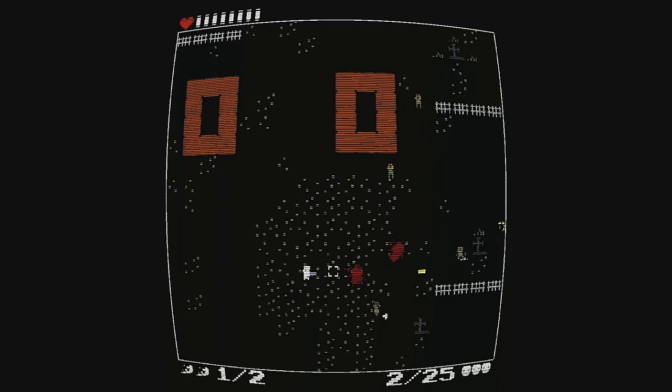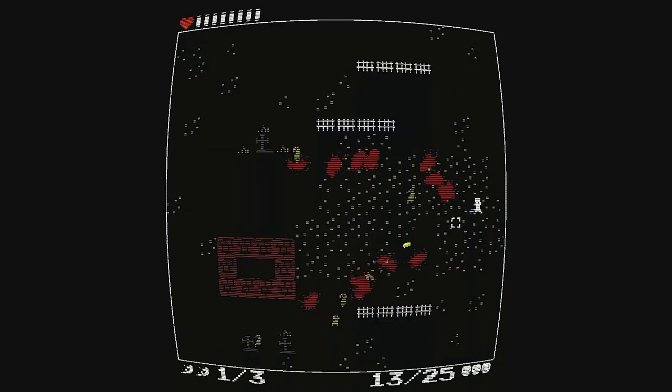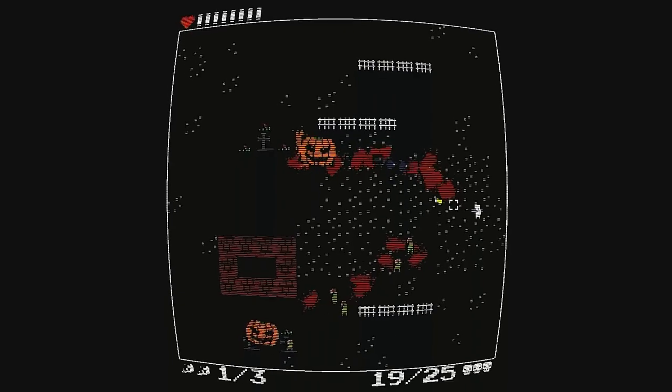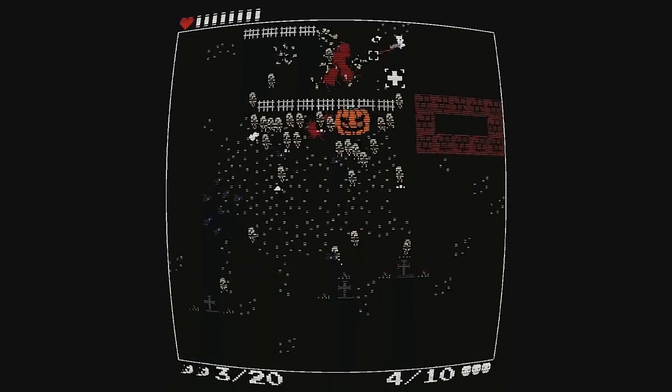Working through the first levels, things start off pretty easy and at quite a slow pace. Slow moving zombies will spawn from gravestones and amble their way towards you, and taking them down with your standard pistol shouldn't prove too much of an issue. But as you get further into the levels, new enemy types begin to appear in larger quantities and the pace of the game really begins to pick up, requiring you to play smarter and utilize the arena features to block enemy projectiles and manipulate enemy movement.